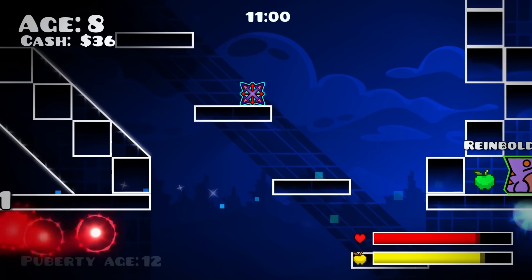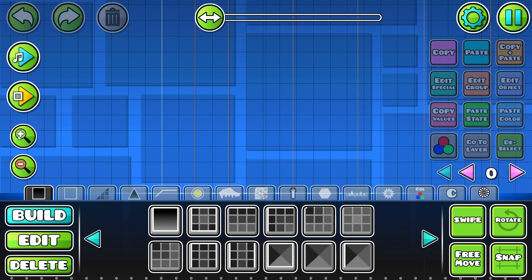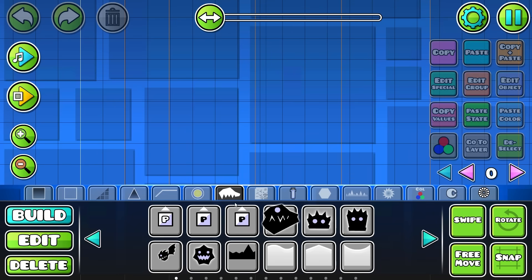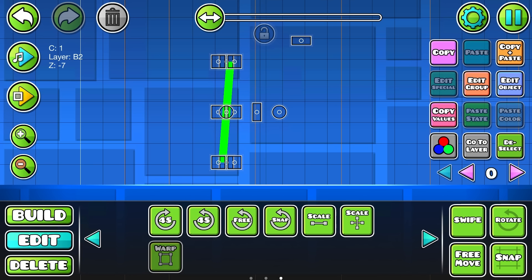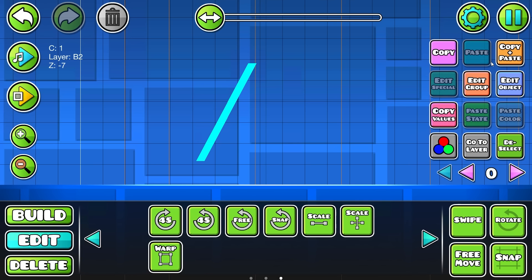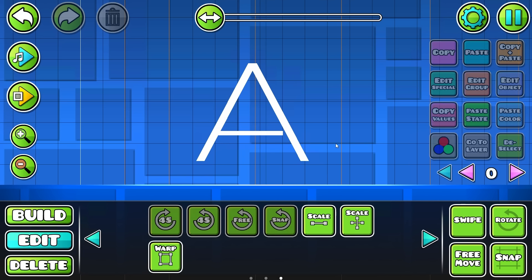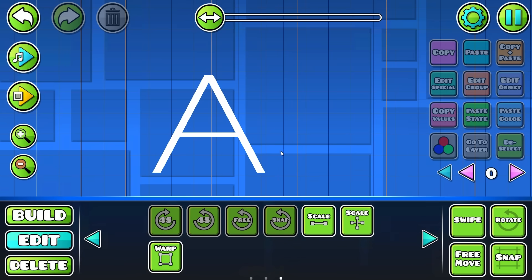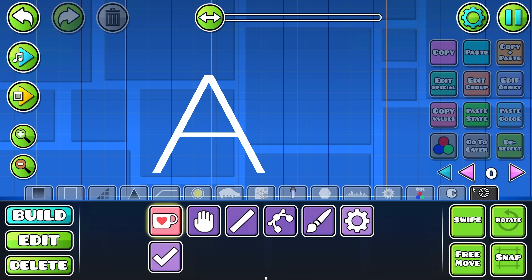Let me show you. In the normal Geometry Dash editor, if you want to draw the letter A with a block, you'd place it, make it big, copy it, align it, add smaller pieces, and scale them up. Doing it perfectly takes about half a minute from start to finish.